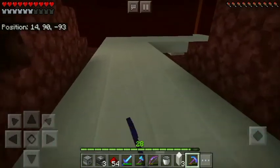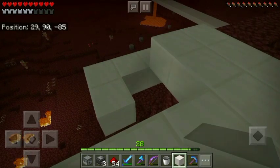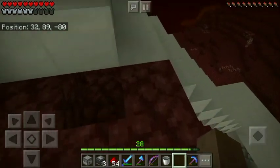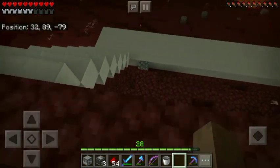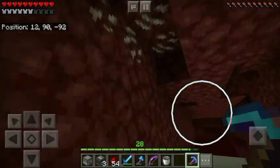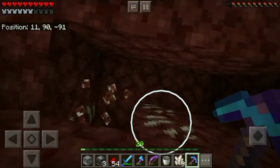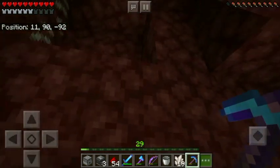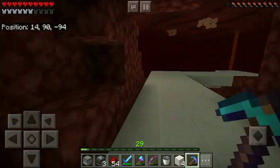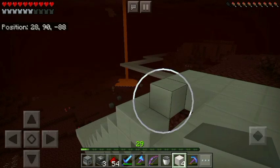Now let's repair the damage our ghast friend made - I need two more blocks. Let me look down here for any blocks... seems like there are none. Let's find some more quartz around here - we got some left. With my Fortune III pickaxe we should get enough. Four blocks - that's more than enough.